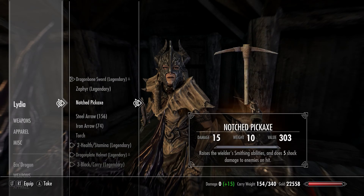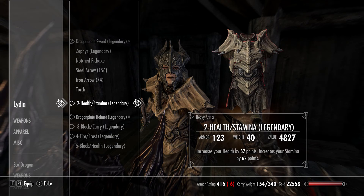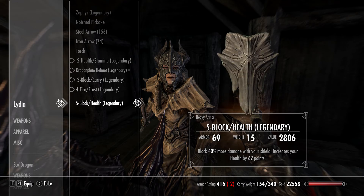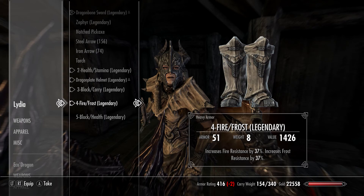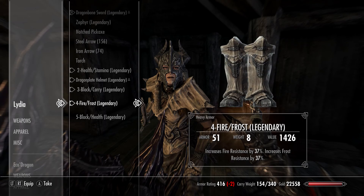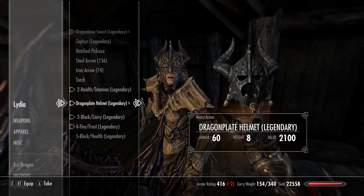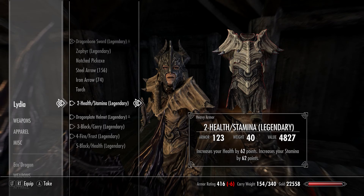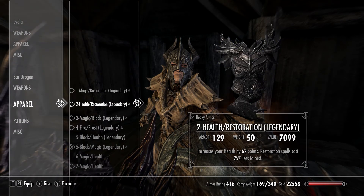For her helmet, ideally you'd enchant it with archery but I couldn't find a second enchantment so I didn't bother. I increased her shield with health and block since she takes less magic damage. Her boots have frost and fire resistance in case I get another follower without frost resistance. The armor piece has health and stamina, because obviously she needs both. I'm trying to give her shield back.